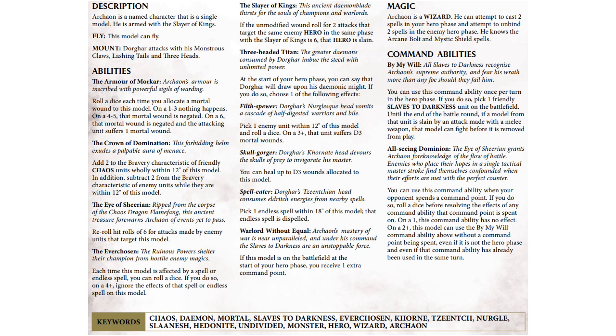He's a wizard who knows two spells — Arcane Bolt and Mystic Shield — and can cast two spells a turn. He doesn't have a signature spell on his scroll, which is an interesting, weird downside. I'm not sure why that is the case.